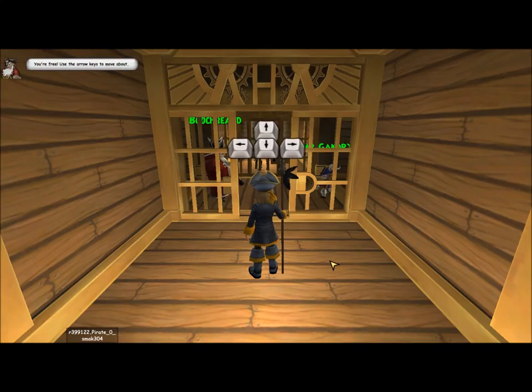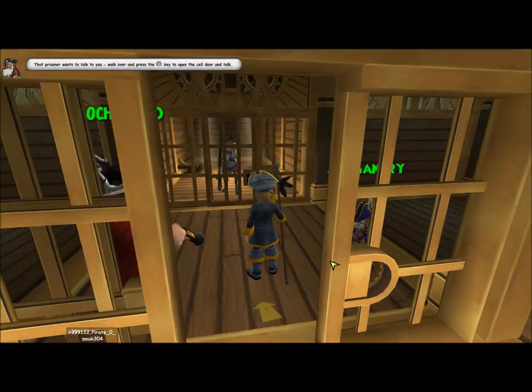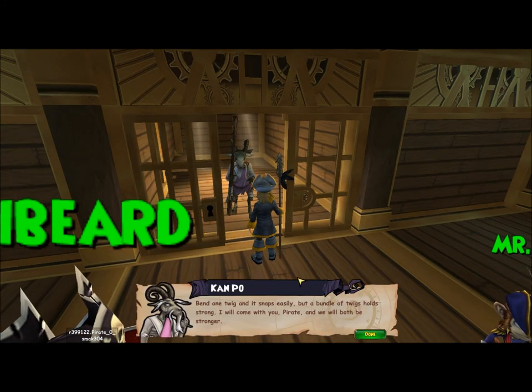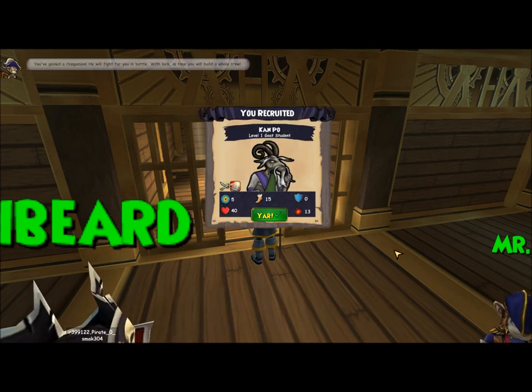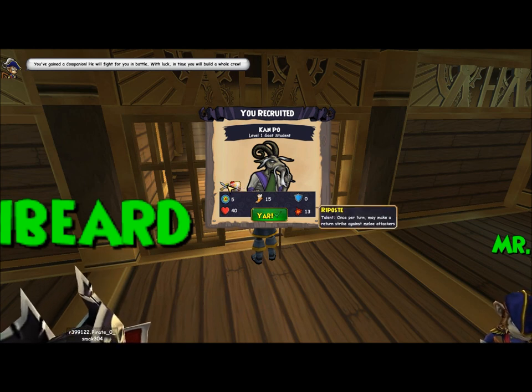You're free. Use the arrow keys to move about. That prisoner wants to talk to you - walk over and press X to open the cell door and talk to him. Then once you fix your knives, the banner will be more strong. I will come with you, pirate - we will both be stronger. We have gained a companion. He will fight for you in battle. With luck, in time you will build a whole crew.